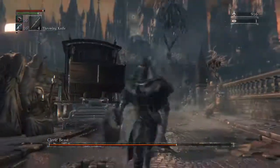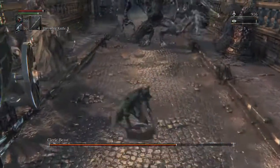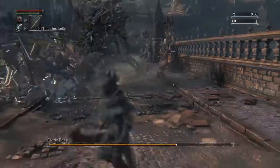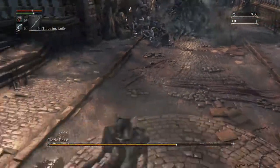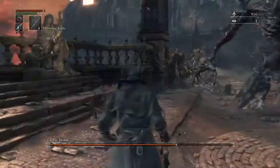He does a leap that covers pretty much half of the bridge, so you want to stay clear of that. Make sure you know where you're at in relation to him when he does that leap. Don't do what I did and go in with the wrong timing — make sure you understand his moveset and see what you can exploit.